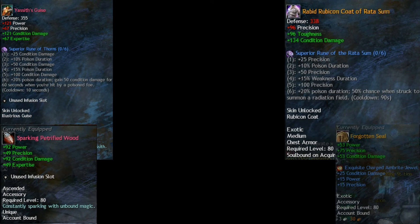For runes, to maximize damage use the Superior Rune of Thorns. The Rune of Thorns requires doing meta events in Verdant Brink to earn Airship Parts tokens. It provides increased Poison duration and increased Condition Damage, plus 50 extra points in Condition Damage for 60 seconds whenever you are hit by a Poison foe — with only a 10-second cooldown. This is the top rune I recommend for a build heavily tailored to Poison Condition Damage like the Thief.